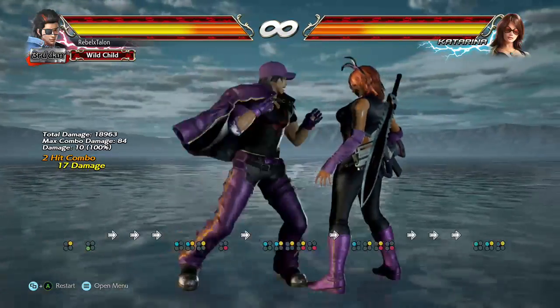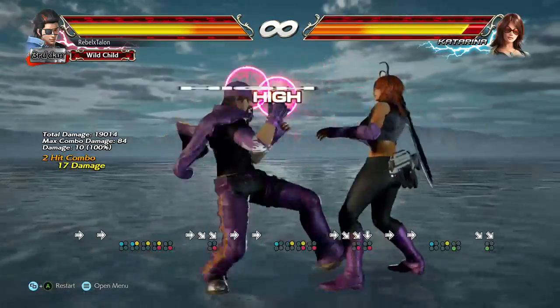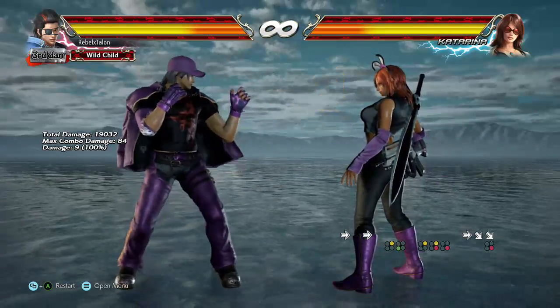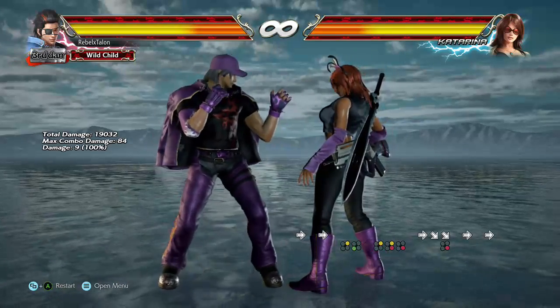And again, these can be very useful. You got his 2-3 and his 2-4. 2-3 puts him in left flamingo stance. 2-4 puts him in right flamingo stance.